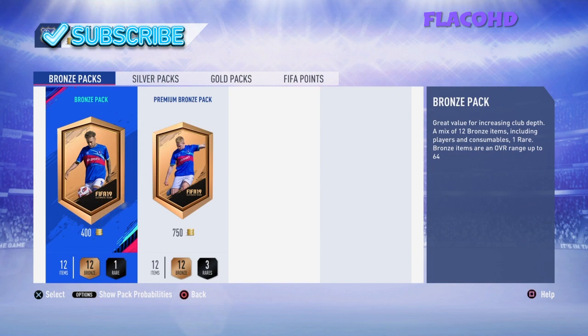So yeah guys, those are my Division Rivals rewards. Got rank 2, decent pulls — got Kyle Walker worth about 80k, and Vidal. Tell me what you guys got in the comment section below, and have a nice day.